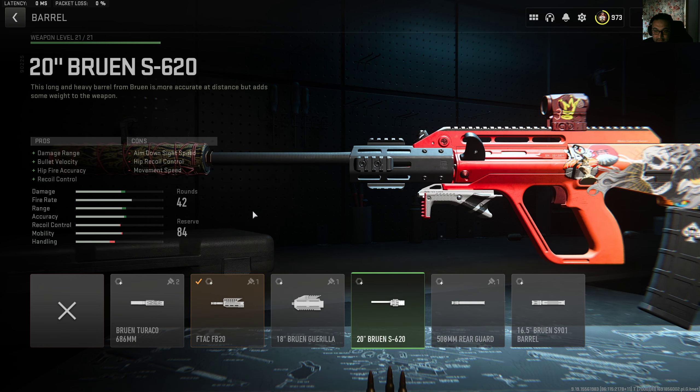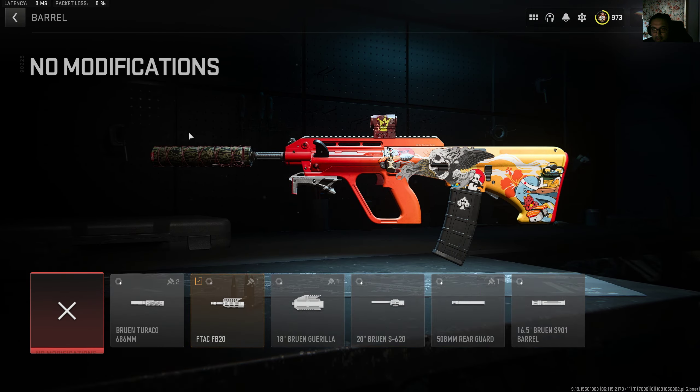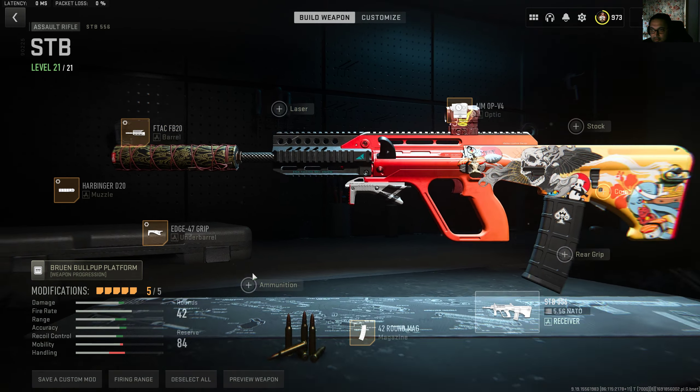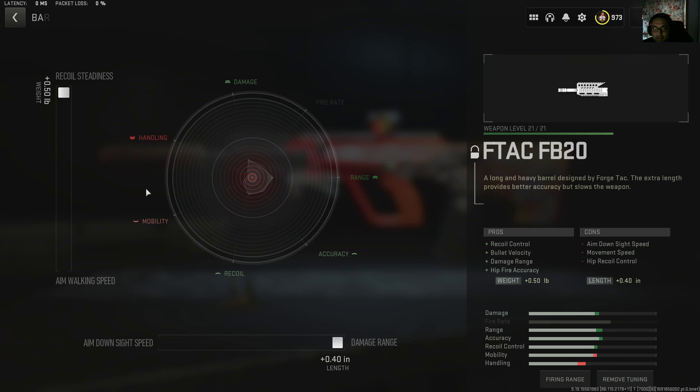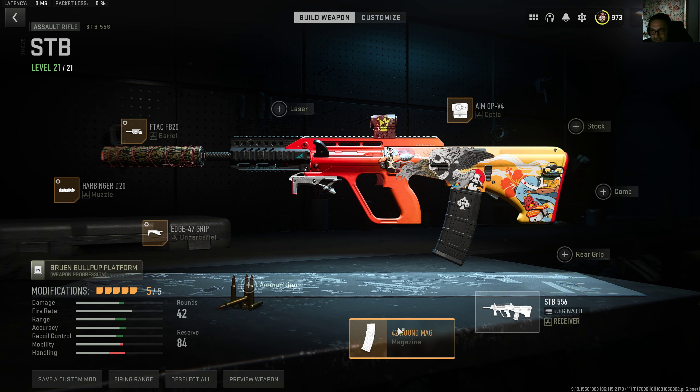I've tried the other barrels and they do not work. You've got to go with the right one. Tune it towards recoil steadiness and damage range — that gives you the most damage range while you control the recoil with all the tunings on the extended mag and optic. That's how it's supposed to be.